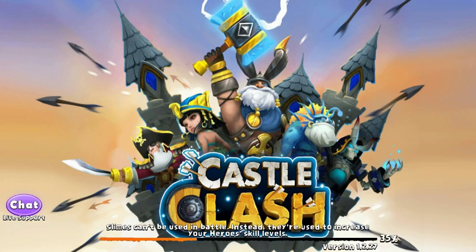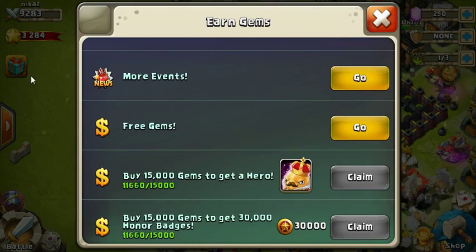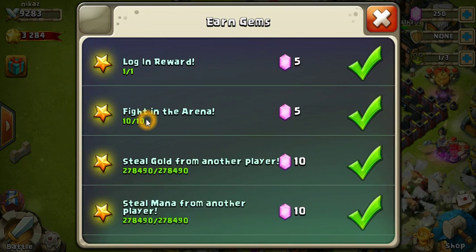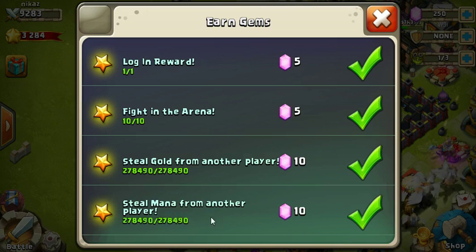There are also several daily challenges within the game. If you go to the gift box icon and scroll down, you will be able to see there's a daily login reward of five gems — you will get it no matter what, you just have to click go. Then if you fight ten times in the arena, you will be given another five gems. You will also be given a daily target of gold and mana to steal from other players, and if you reach that target you will be given 10 gems each.